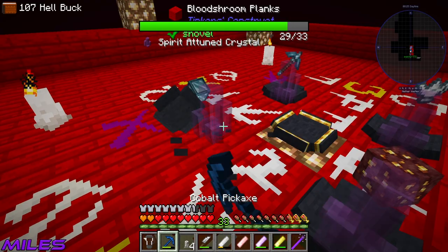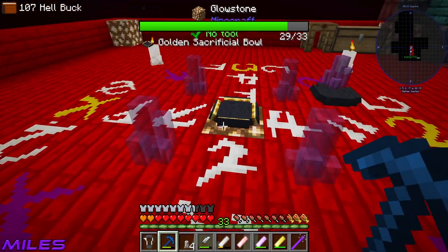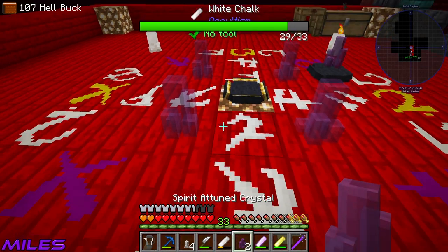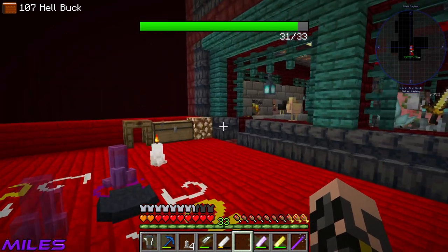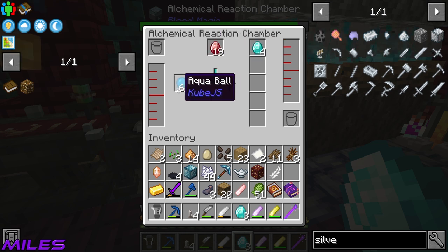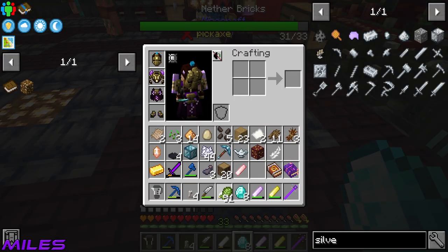We might need to make a couple more spirit attuned crystals. We need to make two more, which is eight diamonds. I put the blood gems in with the aqua balls. I think when this next diamond gets made I've got everything I need. Do you want to set that on fire? Boom - there you go.